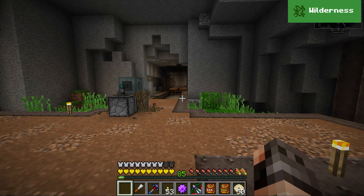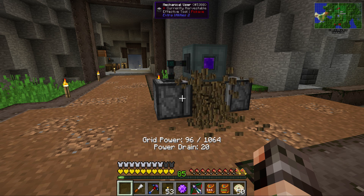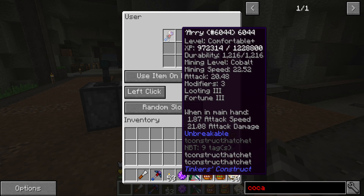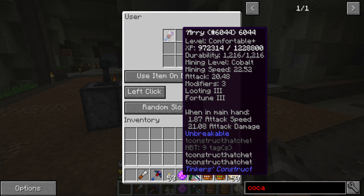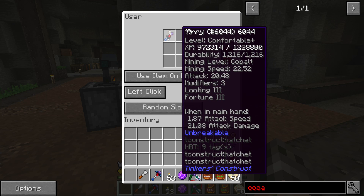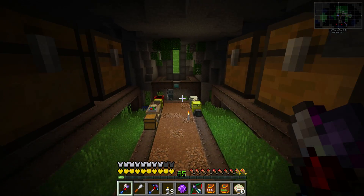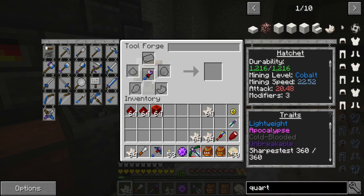Let's check on Harry. I've left Harry in this machine since last time. Let's switch this off. Oh jeez, whoa, look at that — three new modifiers. That is insane. Look at the XP on him: 972,000. This is getting ridiculous. Good chopping wood. We can't put more quartz on him, but we can put more redstone. Let's do that then.